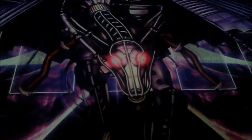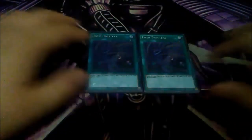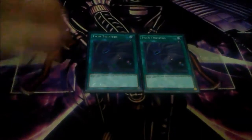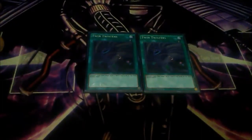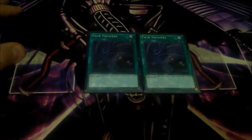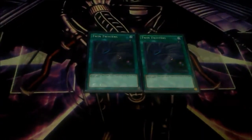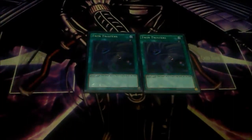I play two copies of Twin Twisters for back row removal. It's a discard to target up to two spell or trap cards and destroy them. If I have Shadow Mist in my hand, I can discard her with Twin Twisters and get her effect. If I have Destiny Hero Malicious in my hand, I can discard it and go from there.